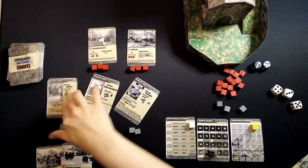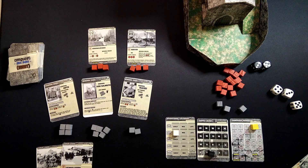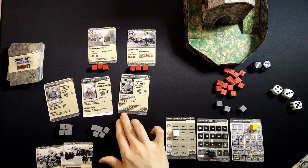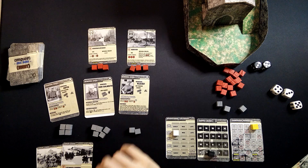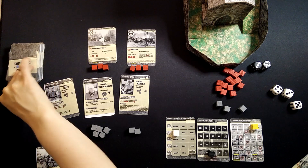We reset our guys, advance the time, and it says here 'Cautious' — at the beginning of each turn when starting a new month, draw an extra event card and discard any one event card of your choice. So that means I can draw three.